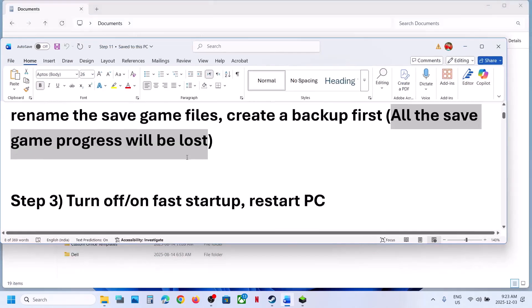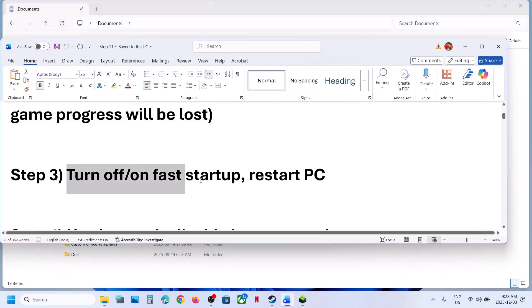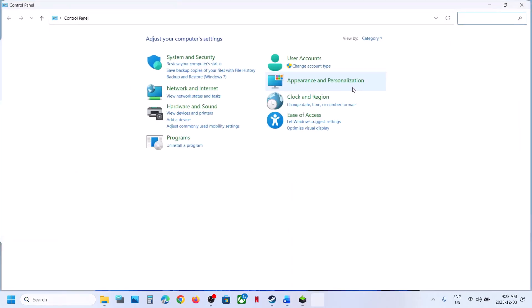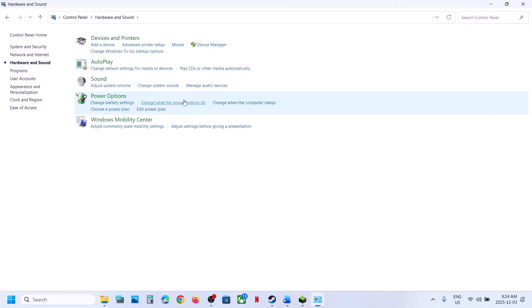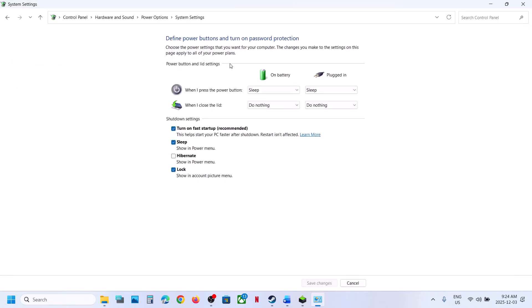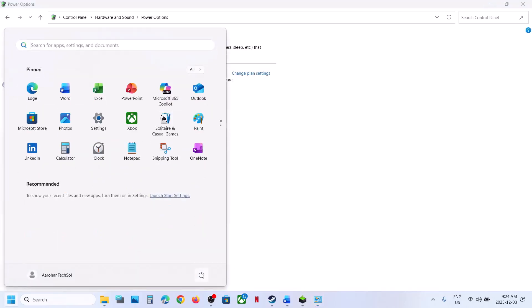Still not working. The next step is to turn off fast startup and restart your computer. Type 'control panel' in the Windows search box, go to Control Panel, then Hardware and Sound, then Power Options. Click on 'Choose what the power button does,' then click on 'Change settings that are currently unavailable.' Here you can see 'Turn on fast startup.'